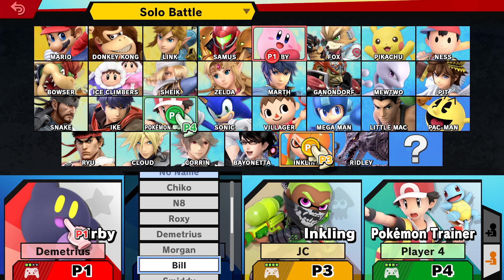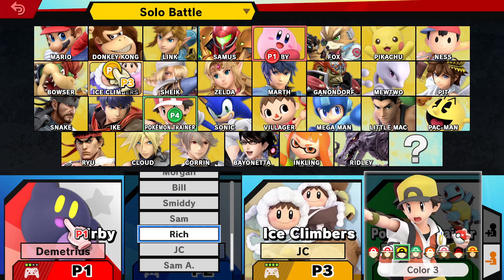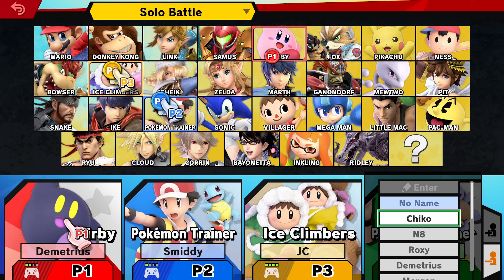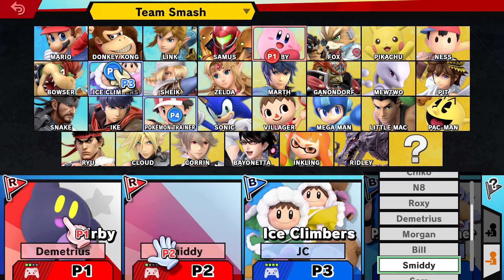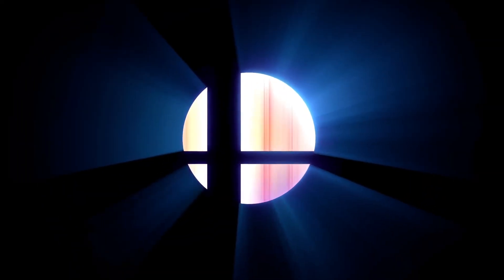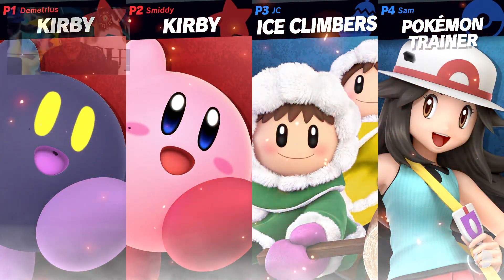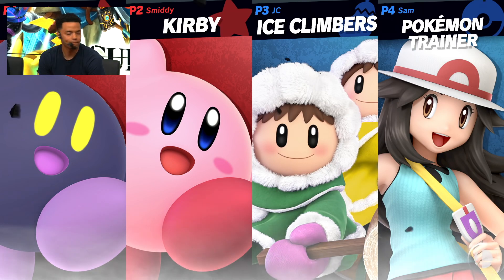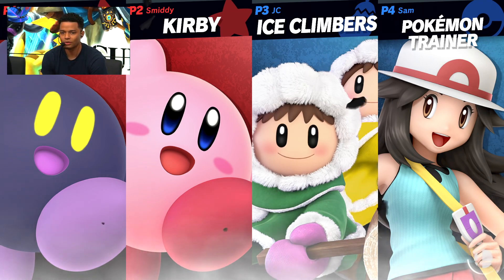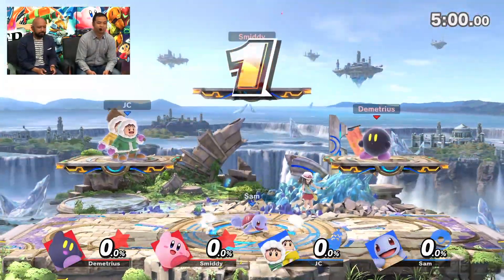This time, you are going to be Pokémon Trainer and then JC will be Ice Climbers. This girl Pokémon Trainer is super cute. We're going to team battle this one. So each Pokémon offers a different copy ability. As I'm rotating through different Pokémon rather than one character, that is an interesting thing with them too.